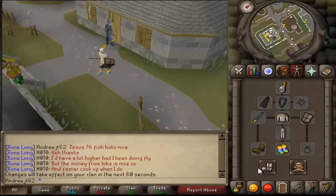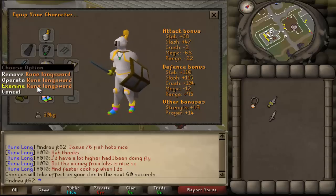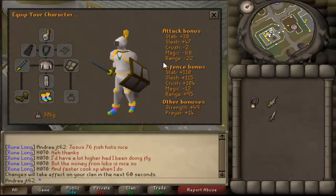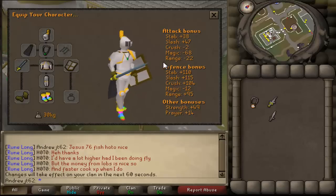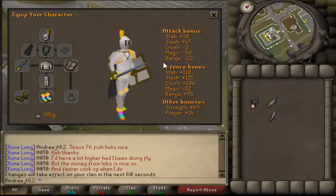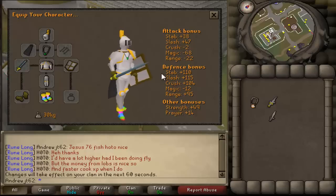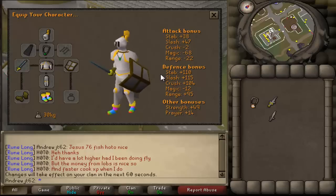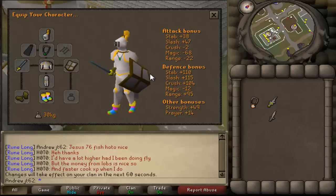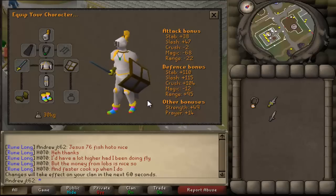That's about it for my stats. I have pretty nice gear here. We've got full Initiate, a Rune Longsword which I'm very proud of — it's a pretty cool weapon. The Rune Scimitar is of course a little bit better, but you can buy a Rune Longsword from the Champions Guild for 32,000 gold, which you need about 35 quest points to enter. Rune Scimitars you get from drops like fire giants, so they're a lot rarer, and if you wanted to buy one the street price would probably be around 60k right now, which is very expensive and not easy to find a seller. So right now I'm sticking with the Rune Longsword.